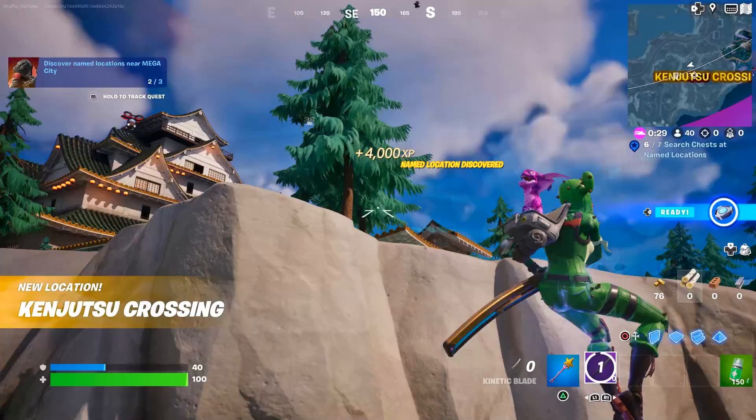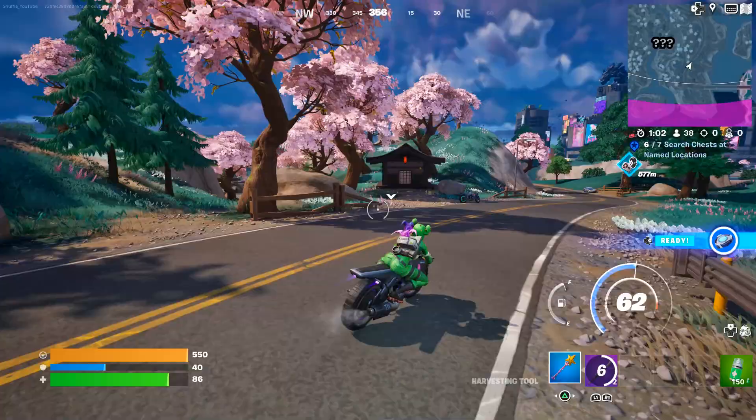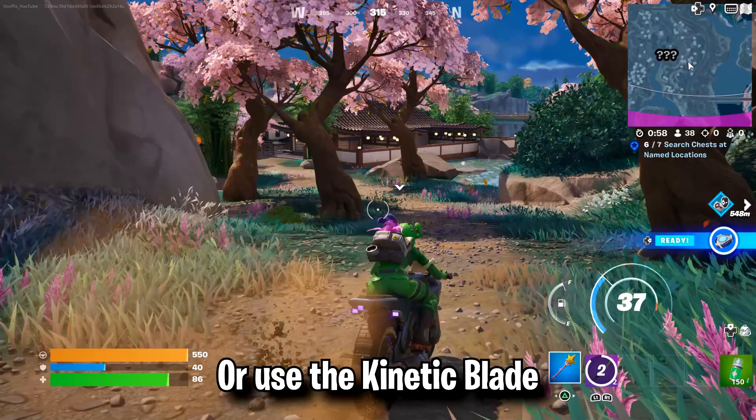Then we need to discover three named locations near Mega City. These will be all the new POIs, so just grab one of the new vehicles and make your way over to each and every single one of them.